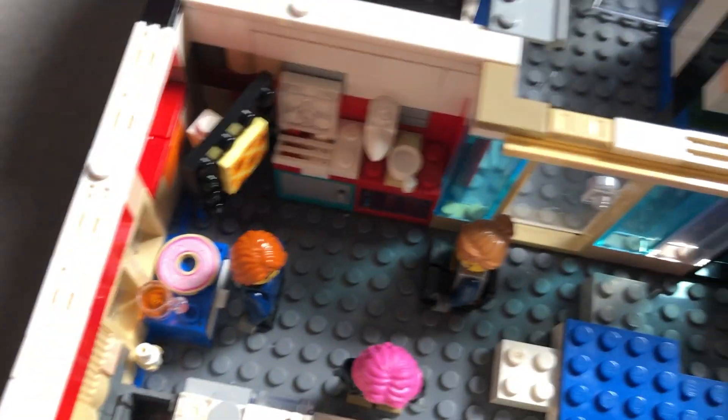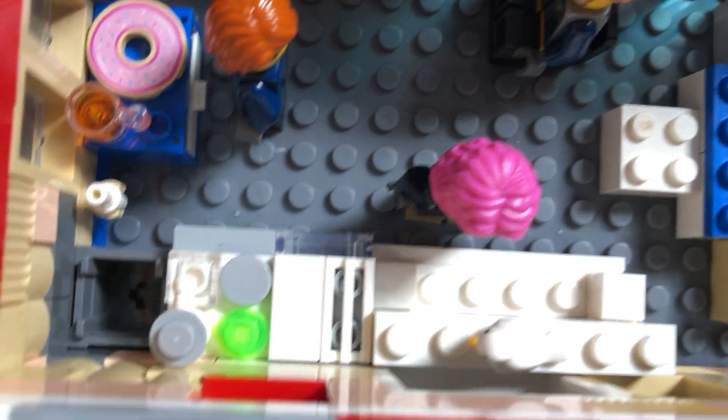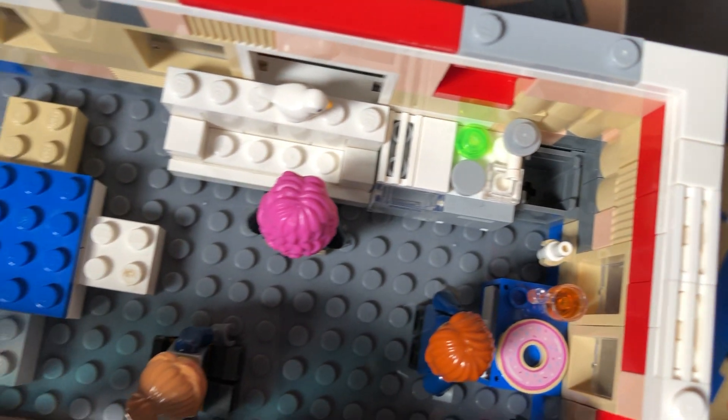There's a pen here - like one of those whiteboard pens you see at school - going right on the whiteboard. The room has a rubbish bin, an oven, a sink, a dishwasher, a grill, and also a notice board.